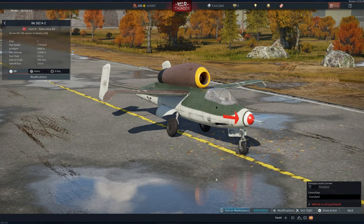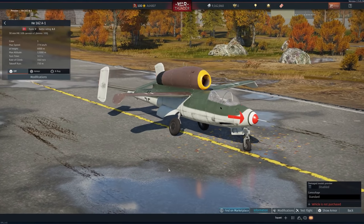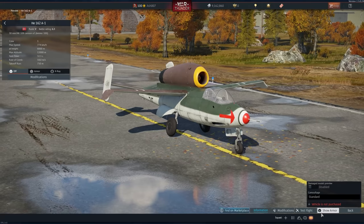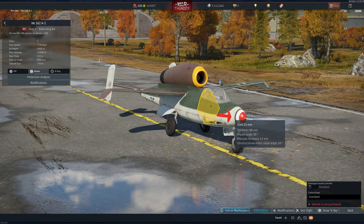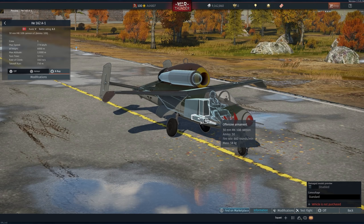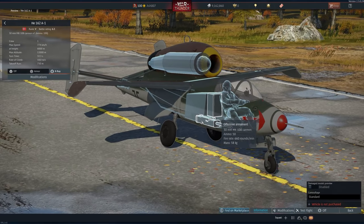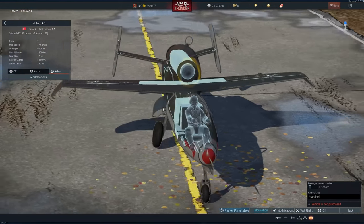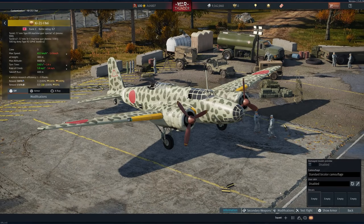Last but not least for Germany is the He 162 A-1. Essentially what you're getting is a He 162 with exactly the same stats but with the 20mm Mk 151s replaced by Mk 108 30mm guns. This was available as a reward — you had to be in the top 8 in the 1v1 or 5v5 victory tournaments in update 1.73 Vive la France. It's a unique jet and it does sell on the Gaijin marketplace, but it's very hard to get.